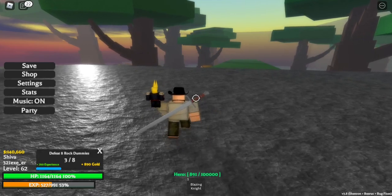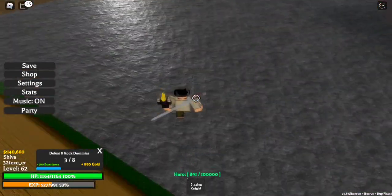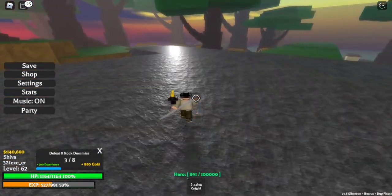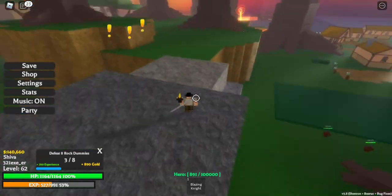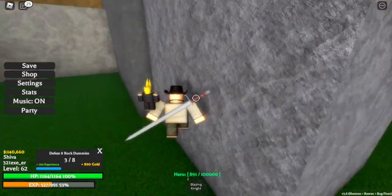Okay, now I know what it's supposed to do. I just clicked V, and you were pretty much able to see what it did. So click V and you'll turn into this shadow, which allows you to move fast. Flash Step is actually something that is pretty cool.